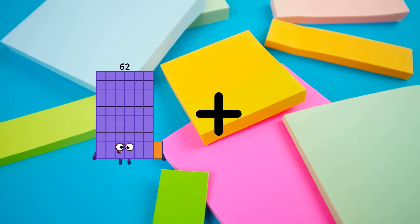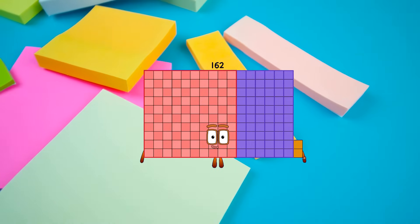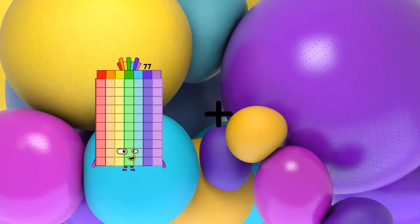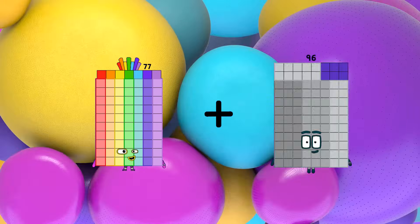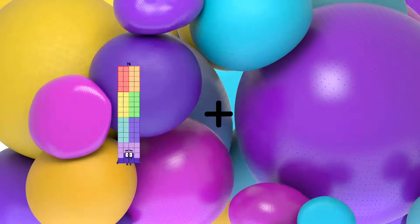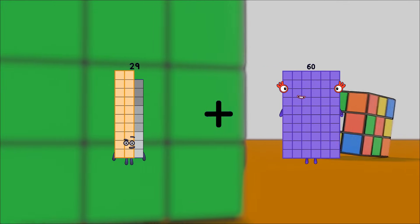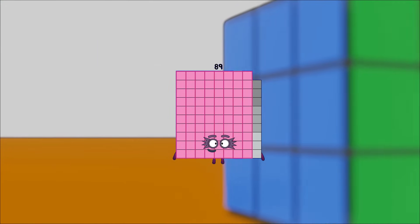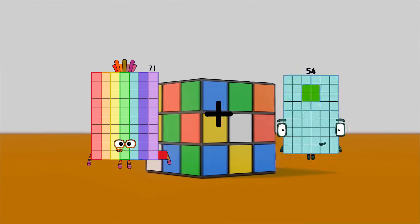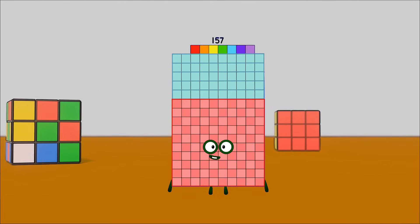62 plus 100 equals 162. 77 plus 30 equals 107. 29 plus 60 equals 89. 71 plus 86 equals 157.